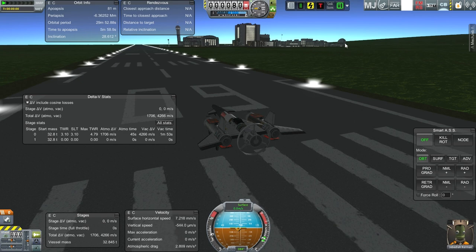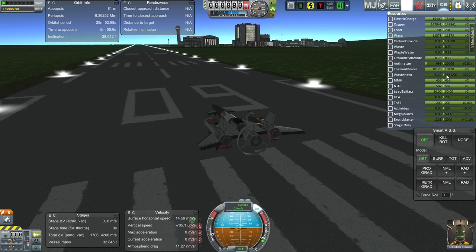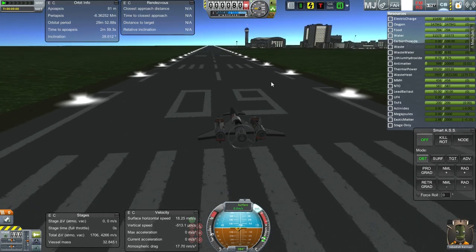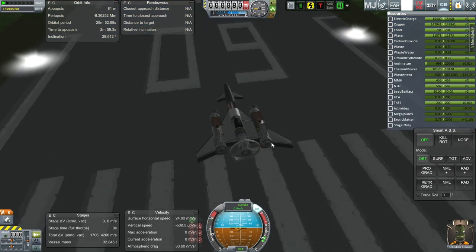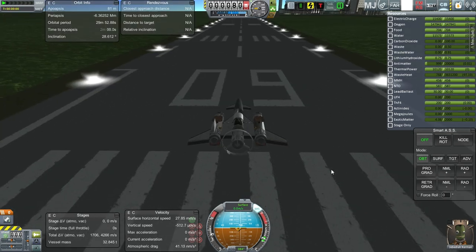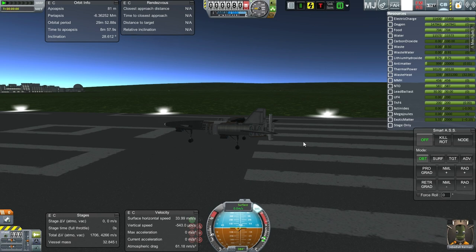We have 1,000 units of antimatter, which our orbiting station can easily provide. Waste heat is diminishing because the warp reactor is getting its exotic matter, and some is being dissipated by the radiator. We haven't activated our antimatter yet, so let's get the antimatter pumping. We do not need full thrust on takeoff because we've got a lot of acceleration with this, and basically we're going to be launching into a 60-degree pitch-up attitude.